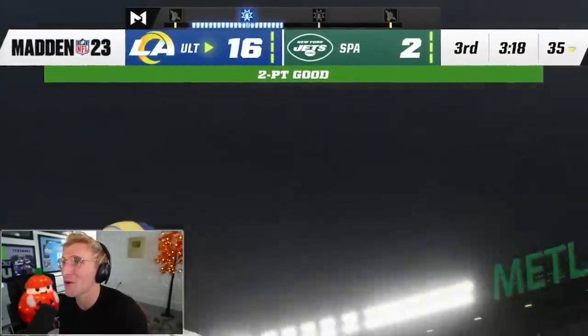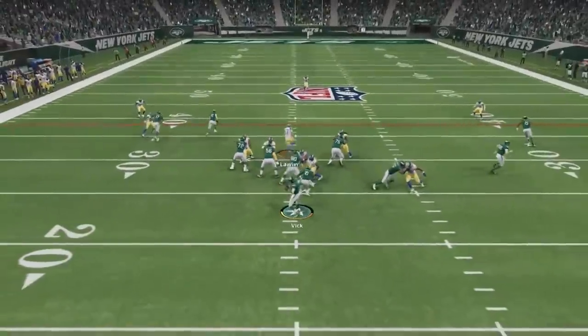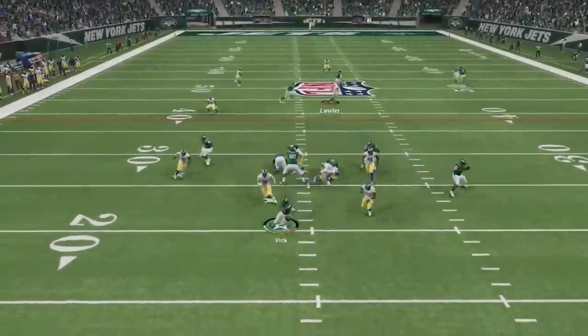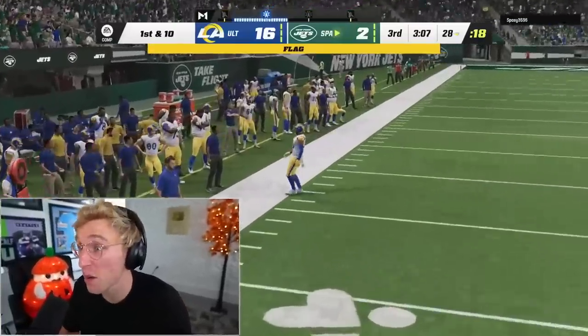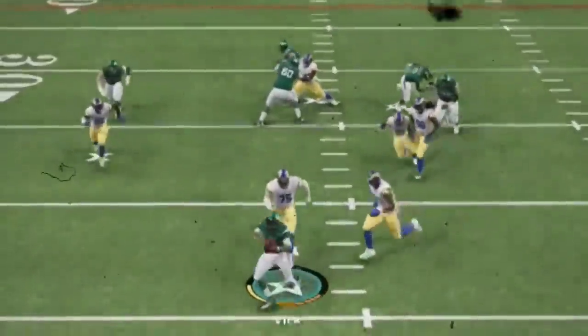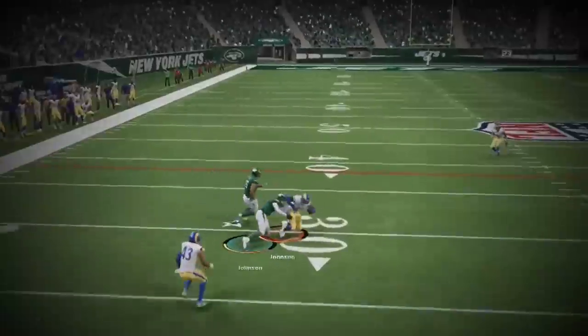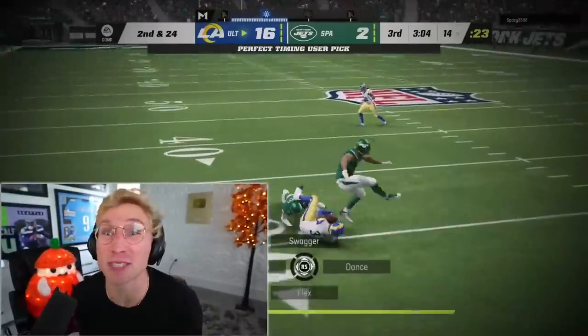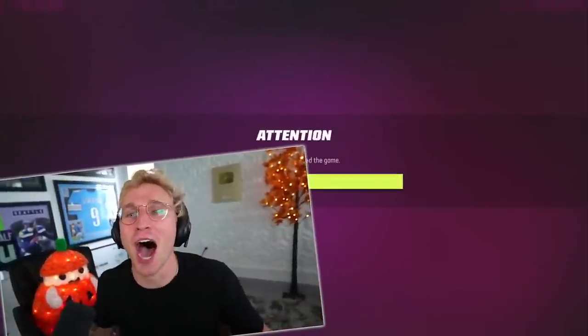Justin Lawler, let's get a sack. Or an INT. Intentional grounding — he was still in the pocket, 14 yards back, he was still in the pocket. Let's go Lawler. Intercepted! We actually own this fraud. Quit the game. 14 packs is all it takes to force a rage quit.